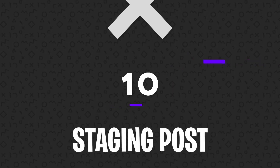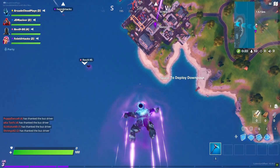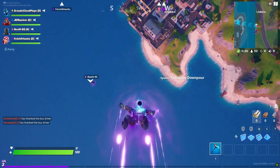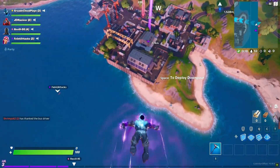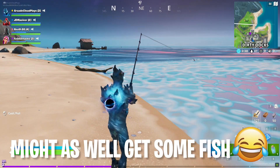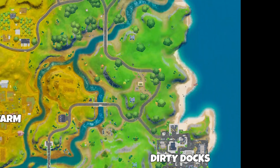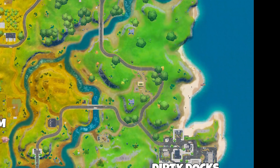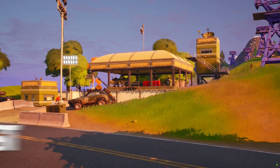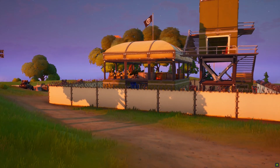Number 10: Staging Post. Let's say you're dropping near Steamy Stacks or Dirty Docks, but you see a handful of other players jumping out of the battle bus headed towards those locations at the same time. You might be thinking this game is a wash and your luck has already run out. But luckily, there's a much smaller location with amazing loot located right in between Steamy Stacks and Dirty Docks. We're talking about the EGO Staging Post, which is an unmarked point of interest with a sort of military theme.